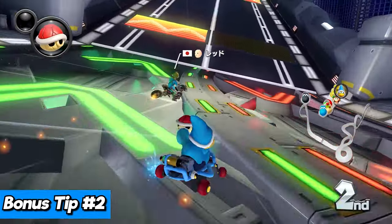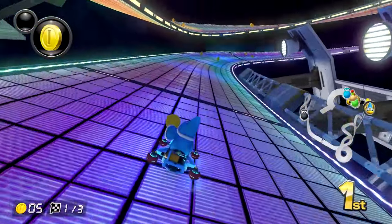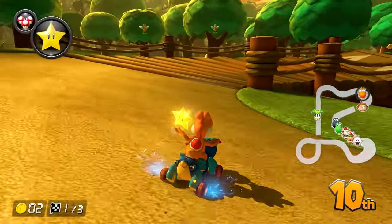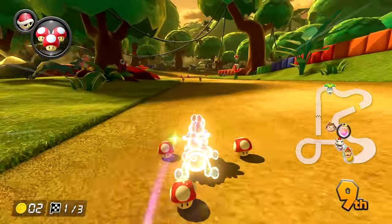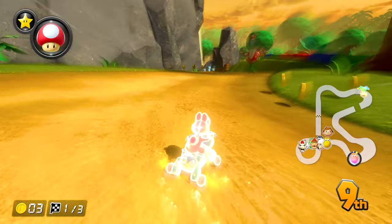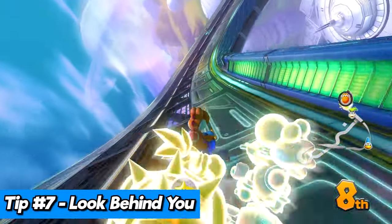A second bonus tip is chaining items. If you have a red shell, consider throwing it before an item set — that way you have a chance of hitting the opponent in front of you while then getting a replacement item. If you're in the back, chaining can be great. If you have a star, consider holding it until the next box set. You will then be invincible, and you might even pull a star from that box set. If so, keep chaining your stars — because who doesn't want to be invincible for as long as possible? I'm awful at this, so this tip is also for me.